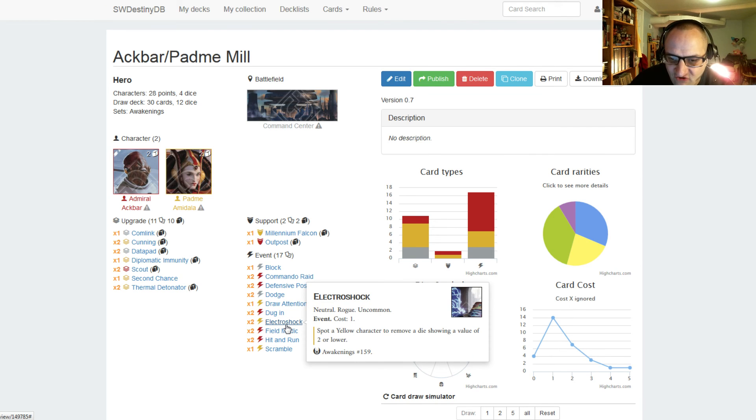Two Electroshock, costs one. You have to spot a yellow character, so Padme has to be alive to use it, and you can remove a die showing a value of two or lower. One of the best dice removal cards in the game — it only costs one, you don't have to roll a die or anything, and you don't need more readied characters like Flank requires. If your opponent has a combo set up with two range damage and a plus two range damage, you remove that base two damage, making the other die useless. We're running two of it.